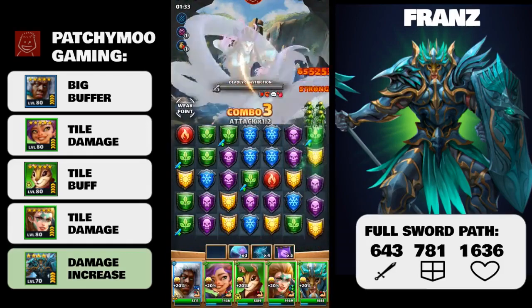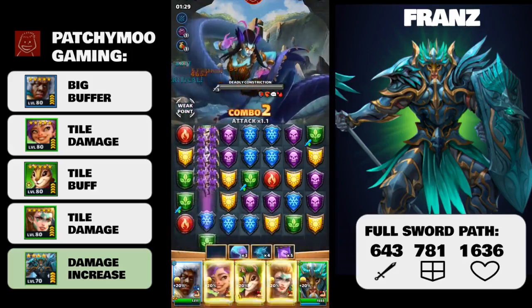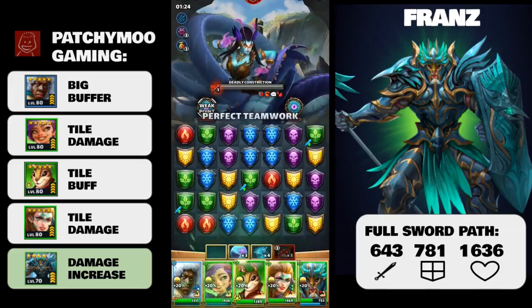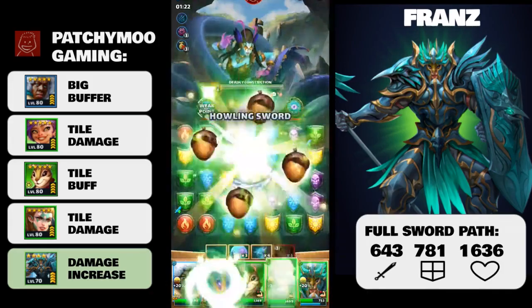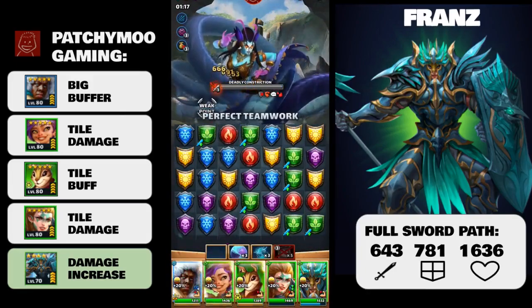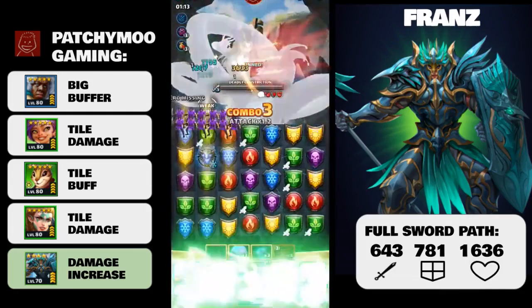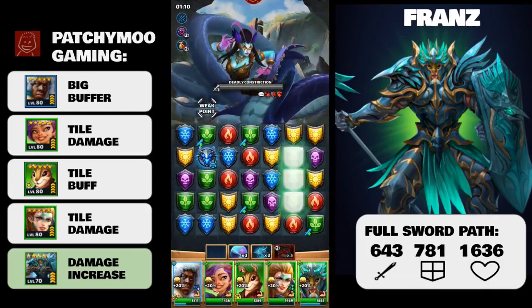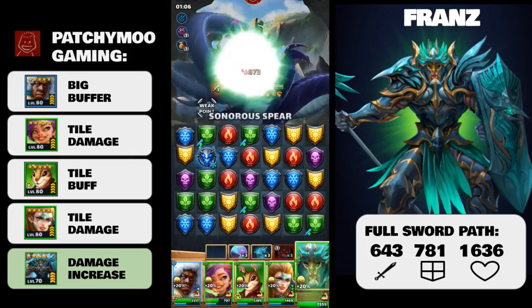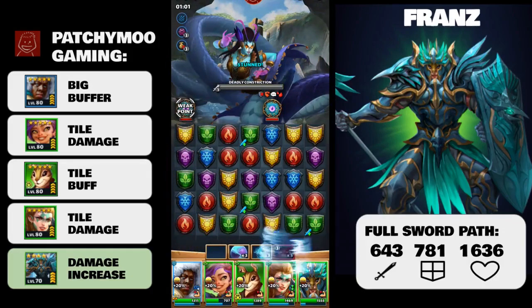Fully levelled up without emblems or limit breaks, Franz has an attack of 552, a defence of 682 and a HP of 1519. Those HP and defensive stats are ready made for Titans. In fact, the HP is the highest of 24 current Nature 4 star heroes, and his defence isn't too far behind — it's currently ranked 5th of 24.